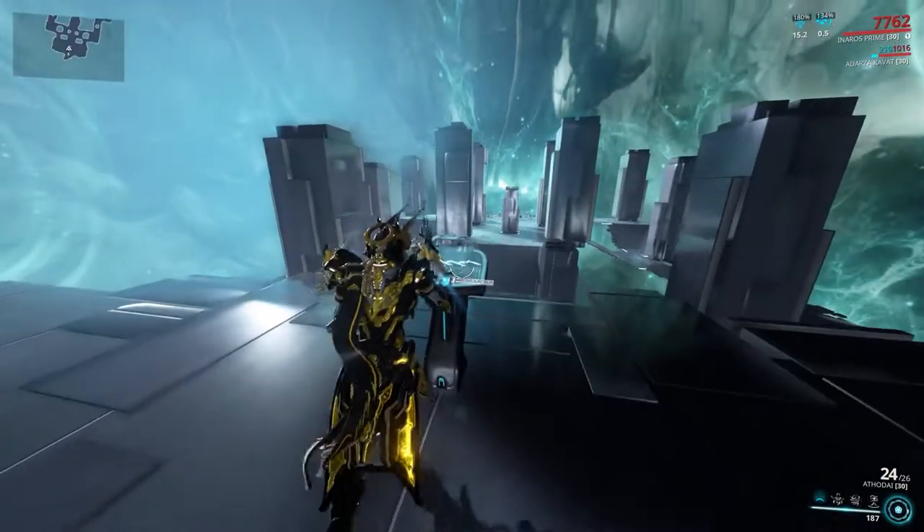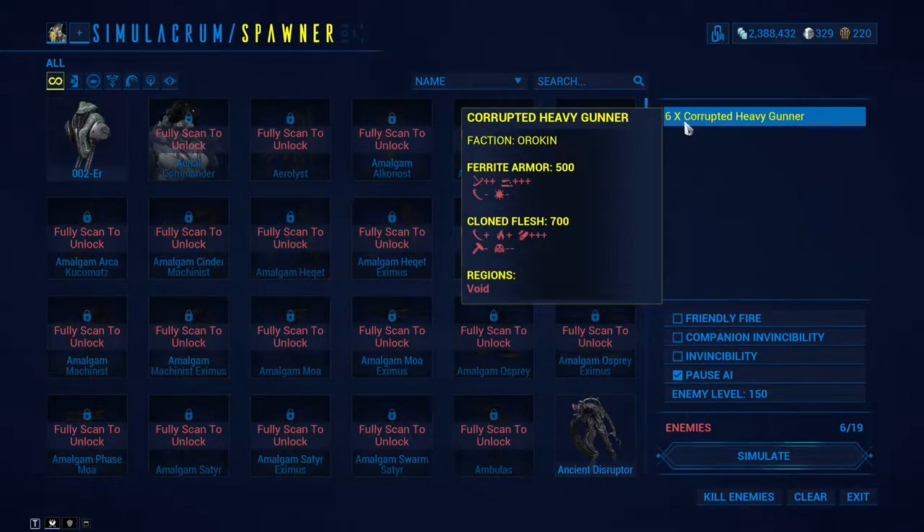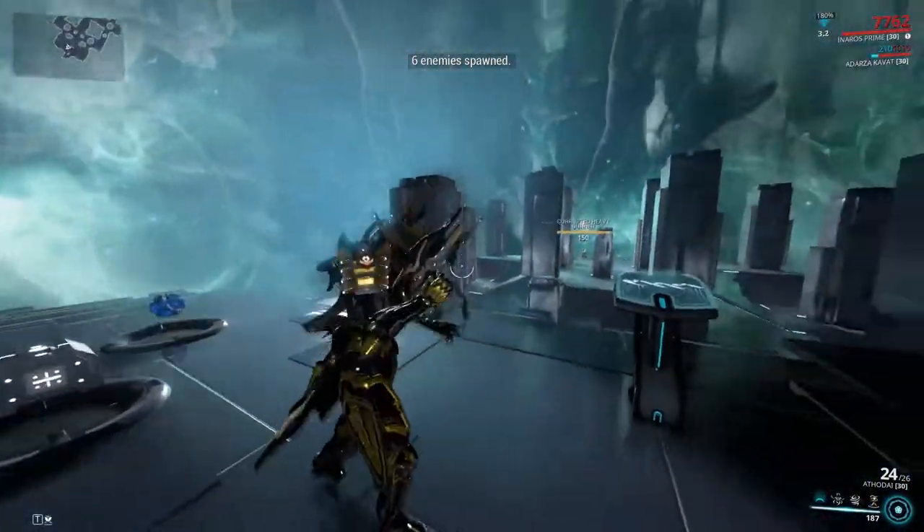As you can see, that did a lot of damage. I'll quickly show you what the build is like — these were decent enemies, level 150 corrupted, which is a staple for testing. So you can see the kind of damage you can put out with this thing.